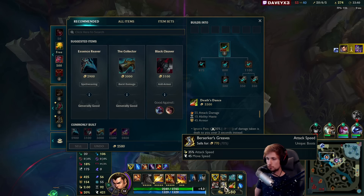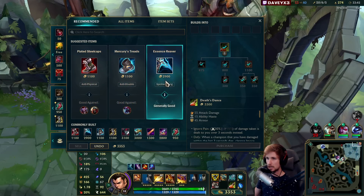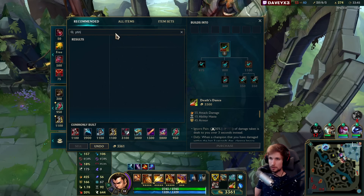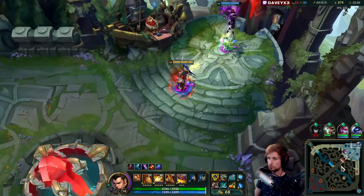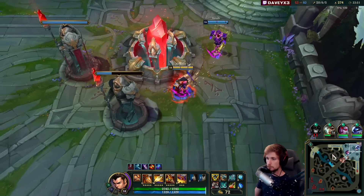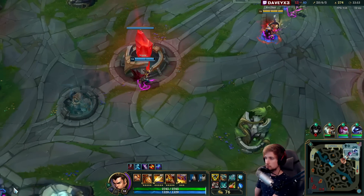Time to back off once more. This time we're buying a Phantom Dancer as an alternative option, and also a Red Potion. Now we have a little bit more crit chance — that will definitely help.